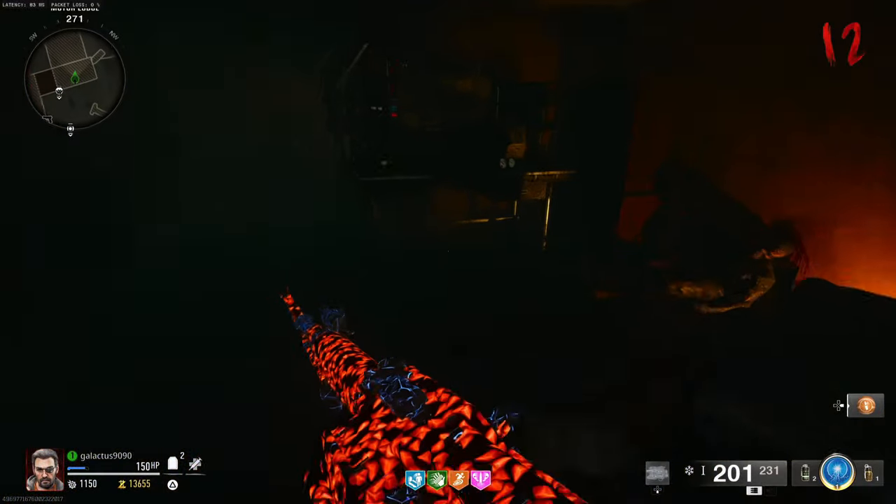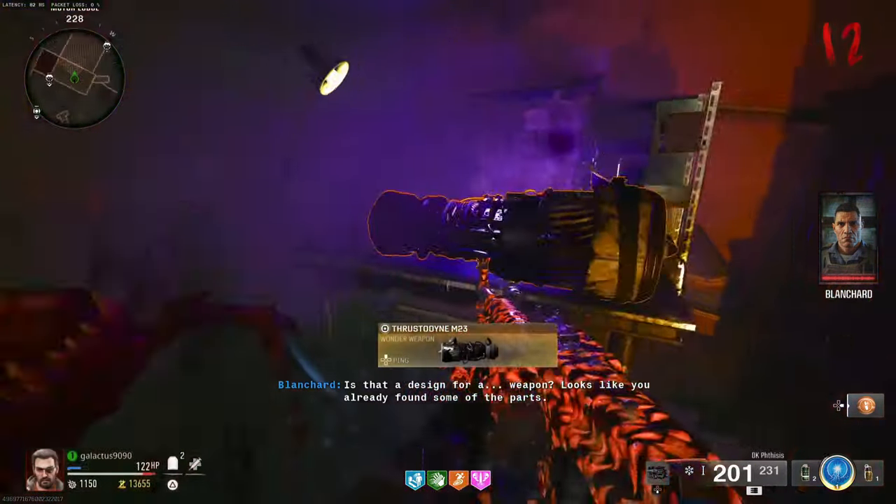Once that's done, make your way all the way back to the spawn and get in here — in this hotel room that we opened, we can craft the jet gun.